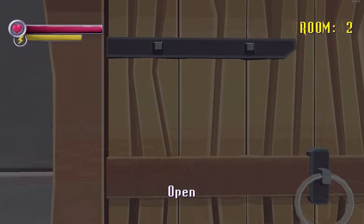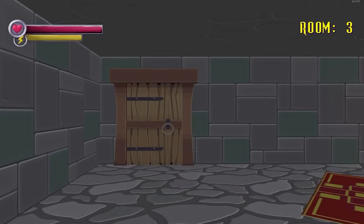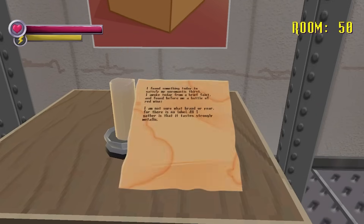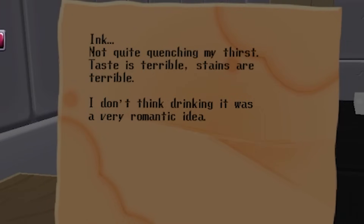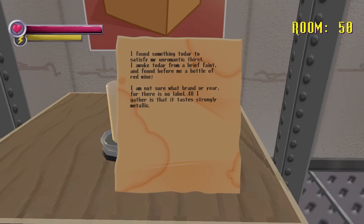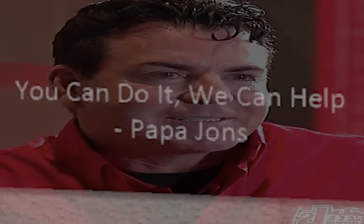The first 100 floors are pretty easy — hell, until floor 50 there isn't much change in the room designs at all. One thing you see as you traverse the mansion are notes left behind by someone who went through before you. All I took away was that they liked saying the word 'romantic,' they drank ink, and then they drank blood — more on this brave soldier later. Every 50 rooms you hit a save point and take an elevator down to the next area. I appreciate Spooky putting up motivational posters. I would have immediately quit at floor 50 if it weren't for Papa John's.